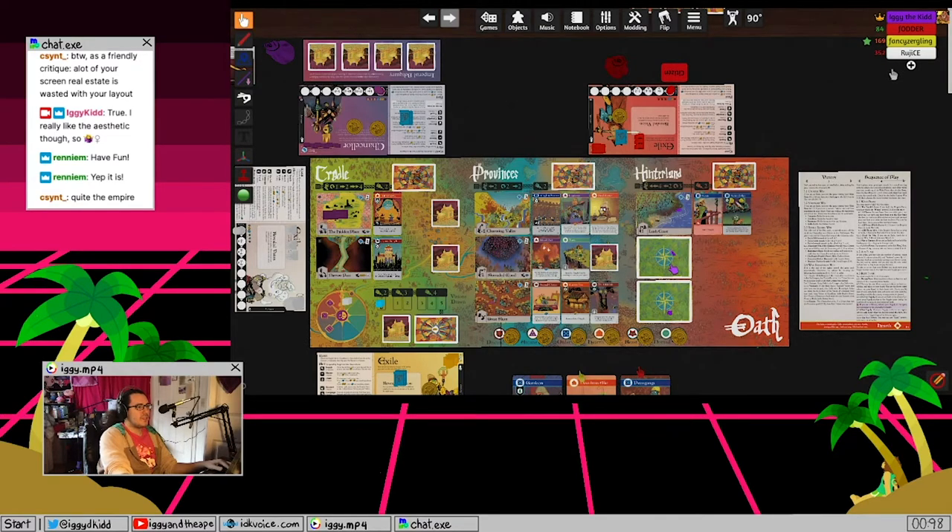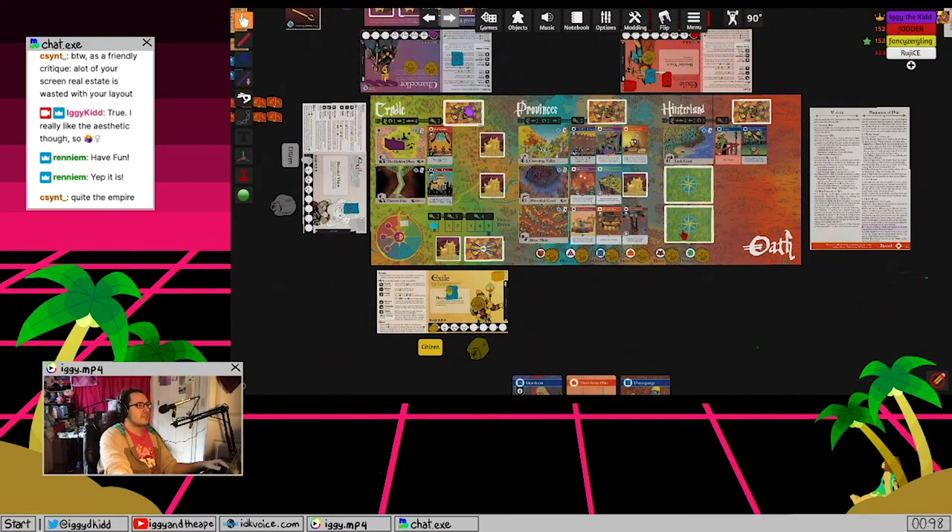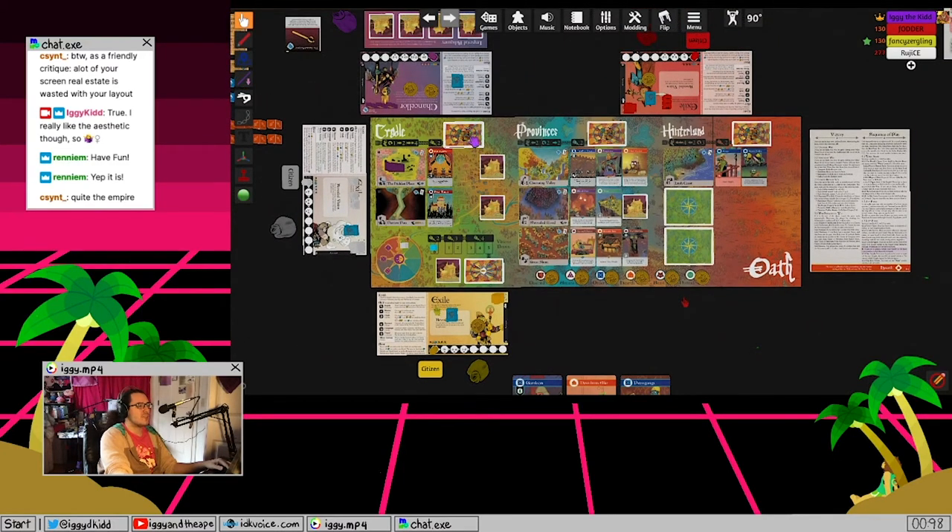Some sites are face down, meaning no one has been there yet; some are face up, already discovered in previous Chronicles. There's also a discard pile in each region, and the discard piles are face down. When you discard cards they stay face down, because you can draw from them instead of from the main deck. Up top there's iconography showing how much it costs to travel and to seek - I'll explain those when I get to actions.